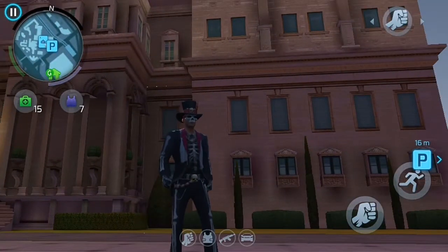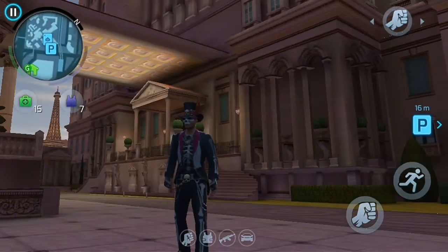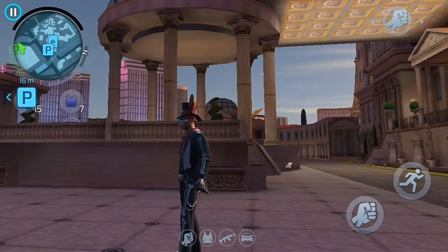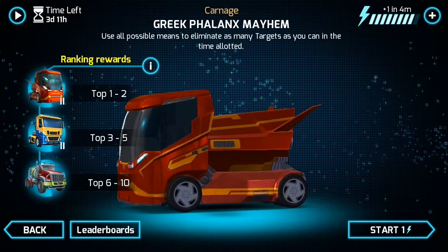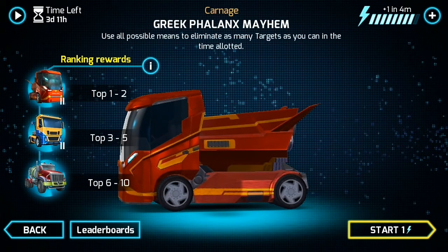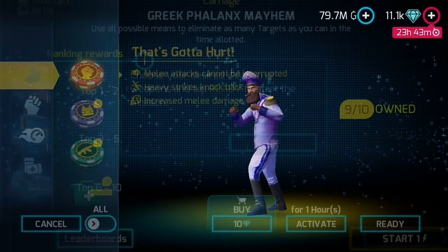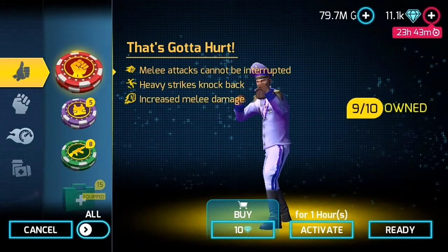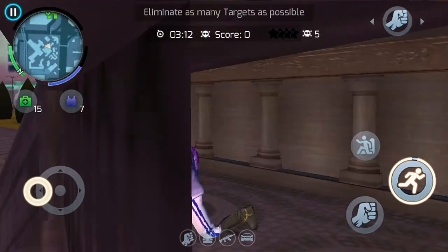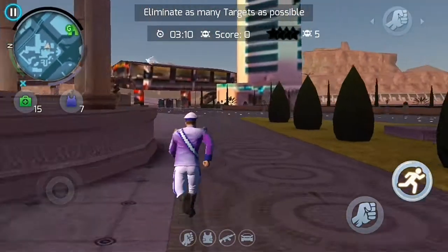Hey guys, welcome to our YouTube channel. Today's video we will talk about the latest gang event - Greek Felix Mayhem, which is in the category of Carnage mission. The technique is very simple: you need to equip the core launcher, and for this event you should equip Terran clothes because it's really important to have clothes which reduce the damage received from the core launcher.